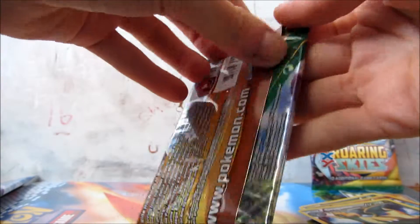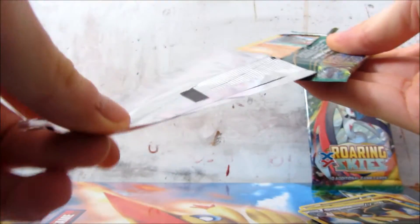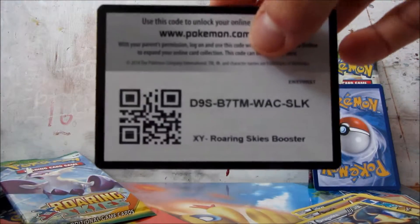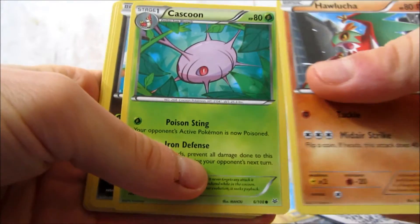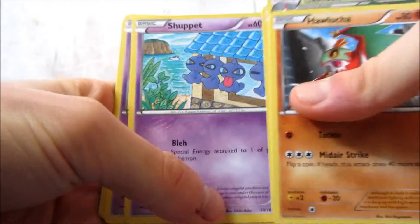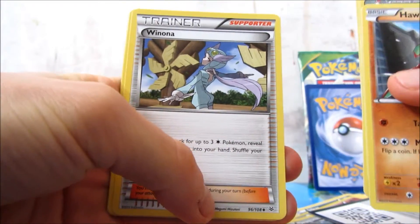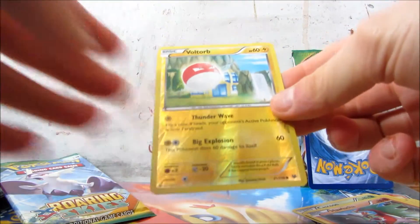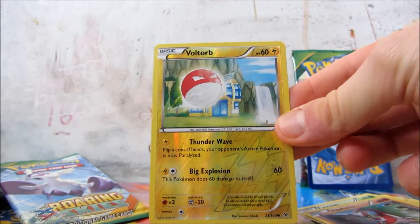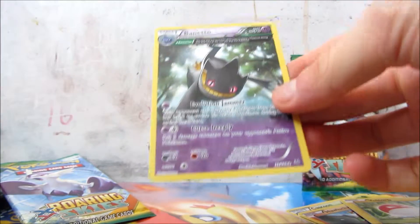Next pack. Here's another code. Okay, Helucha, Cascoon, Dratini, Shuppet, Natu, Winona, Dustox, and Wally. A Voltorb Reverse Holo. And the rare is a Banette Ancient Trait.